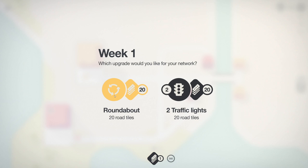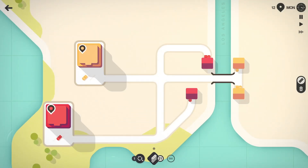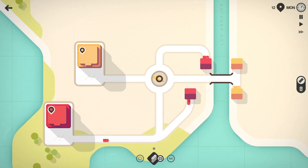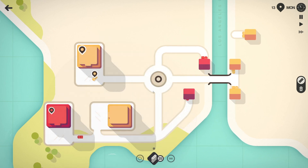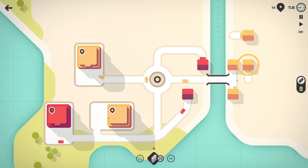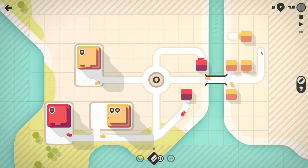So I can either choose a roundabout and 20 more road tiles, or two traffic lights and 20 road tiles. I'm going to choose a roundabout right now — I like roundabouts. I feel they work better. The only issue with roundabouts is they take up more space, so you kind of have to plan ahead for them. You can only put them at places where it's not crowded next to them.